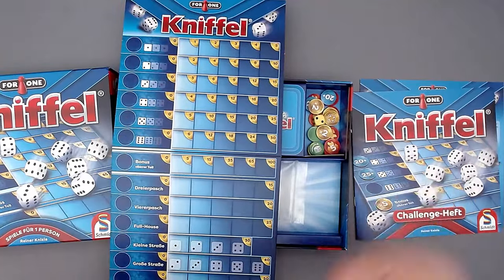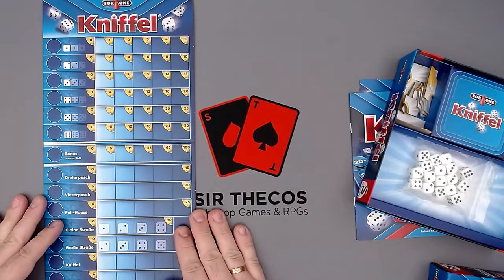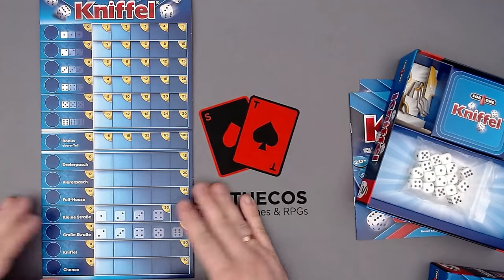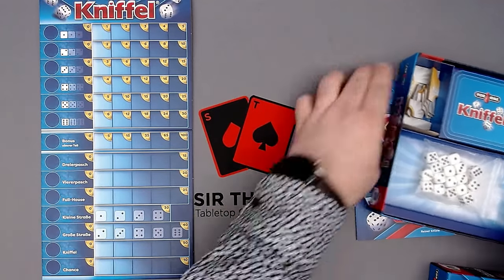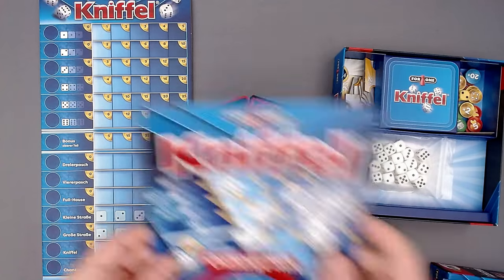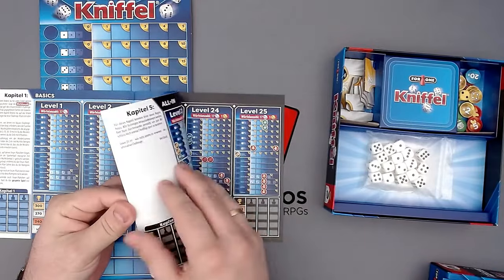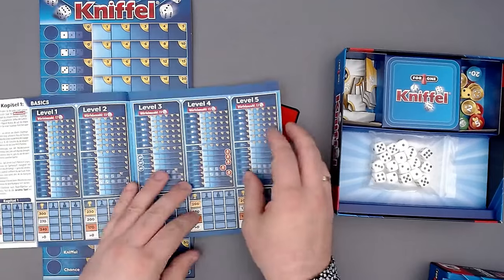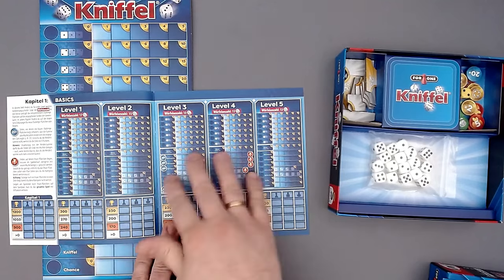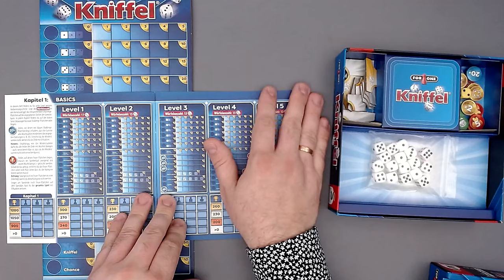I will show you how to set up the game because there are different versions of setting up. You just put the board here — it doesn't quite fit on screen, but I'll pull it up so you can see everything necessary. We always put out the board, then take the components mentioned in the challenge booklet. The challenge booklet has five chapters, so altogether there are 25 levels and 25 challenges. I will play through level one today.